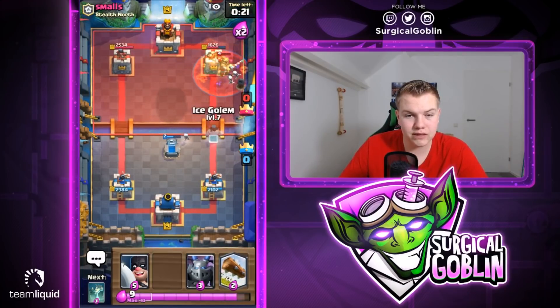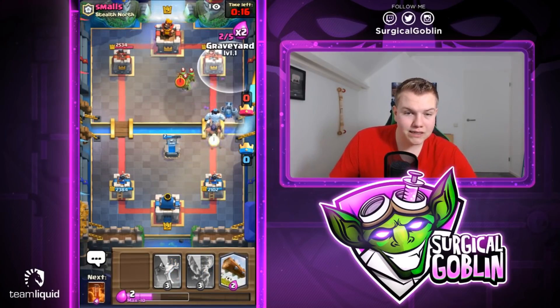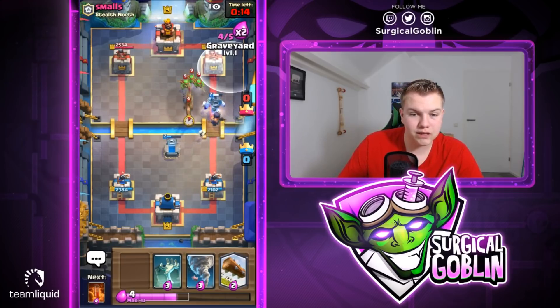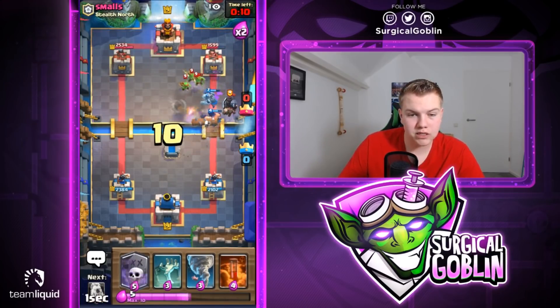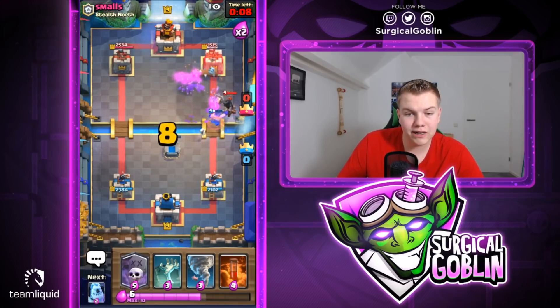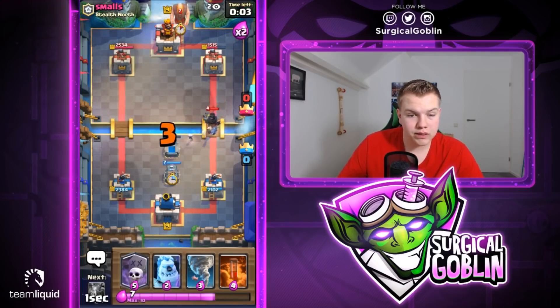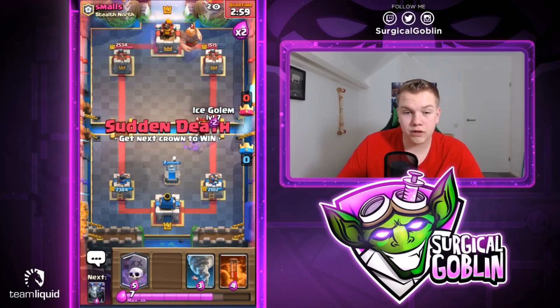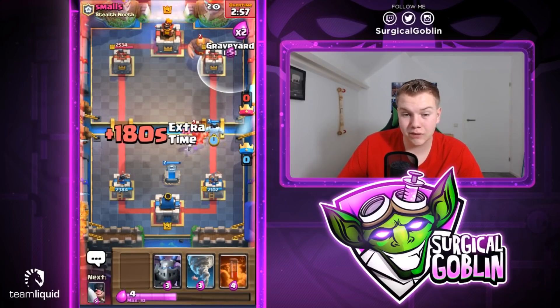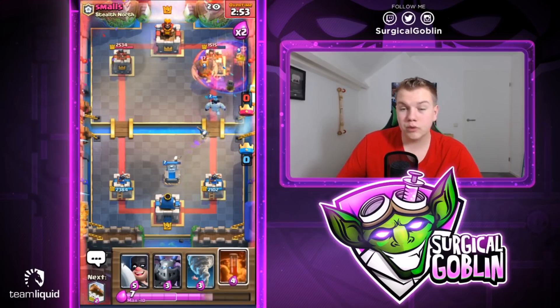Let's stay aggressive — Ice Golem, Mega Minion, and Executioner offensive. Let's see if he counters. If not I'll go with a Graveyard. He goes with Double Princes, so I'll Log his Prince. The Dark Prince should take quite a lot of hits there as well. I'm setting up Tombstones because it's really annoying for him to deal with, especially since he kind of needs to keep his Poison defensive. Let's see if he uses Goblin Gang or Bats where we can go with Poison.